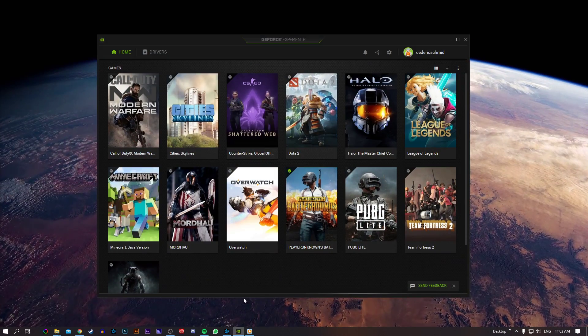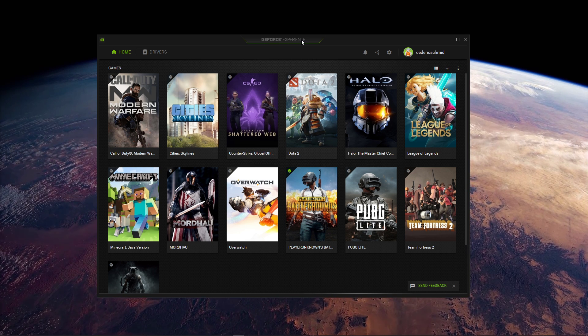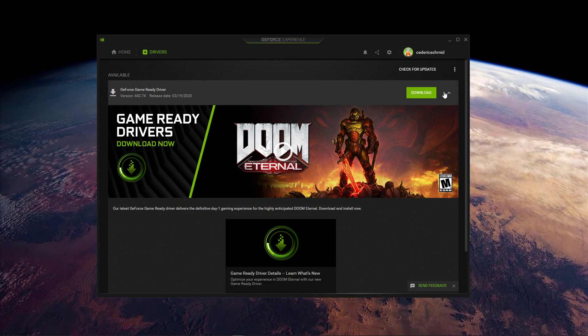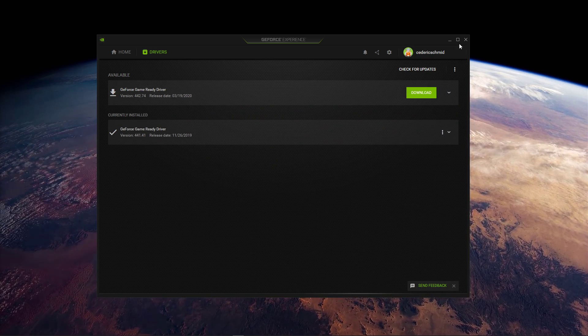If you're using an NVIDIA GPU, then I recommend using the GeForce Experience application to download and install the latest GPU drivers. You can do the same step in the AMD driver suite.